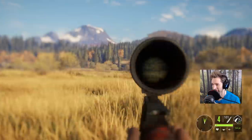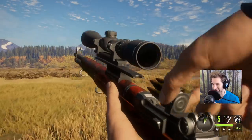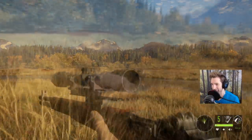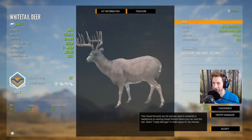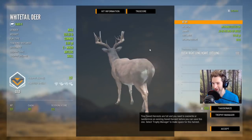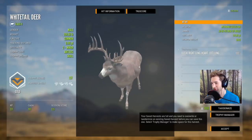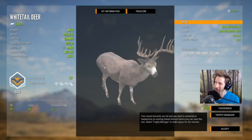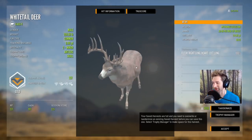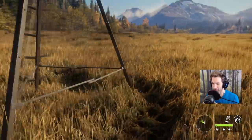I think we got a heart shot — it looked good. I was holding for kind of the top of the heart and I guess it dropped in there nicely. A very nice white tail buck indeed — he's going to score 257. Ended up making a 274-yard double lung heart shot on that buck. It's a really cool looking rack — I love how it has a ton of mass and a bunch of points. Not super tall, but mainly just a ton of points and mass.